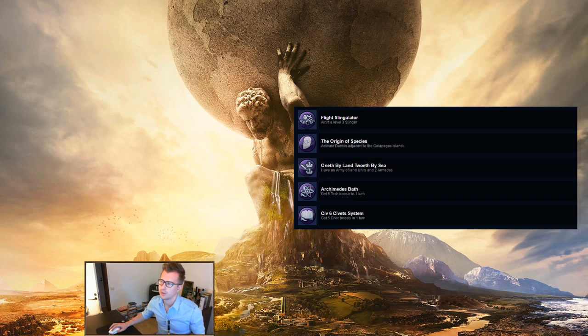The Origin of Species: activate Darwin adjacent to the Galapagos Islands. Another pretty easy one — just make sure you pick up Darwin. If you haven't fully explored the map when you have him, don't use him immediately in case the Galapagos Islands show up. If you discover the Galapagos Islands first, then just make sure you get Darwin by focusing some science points or by passing on previous great people.